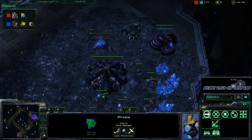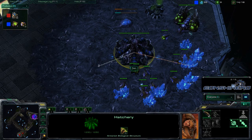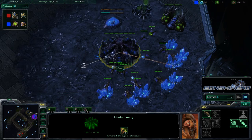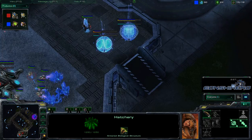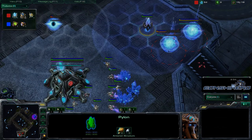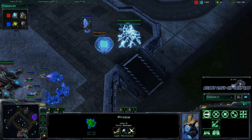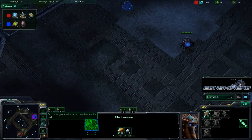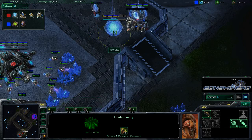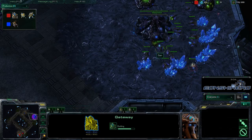Ace is scouting in all the wrong places but will eventually find his opponent. Three workers are quickly put on gas and he's making more drones. We'll see if he's going to take an expansion early or just go for a one-base with these close positions. We saw Ace go for two quick gateways — I'm not sure if he was planning this from the start, but after he scouted the last position he put down another gateway because of the close spawning positions.